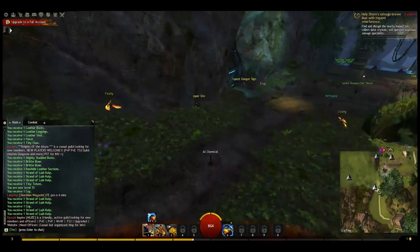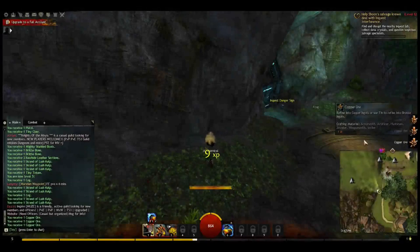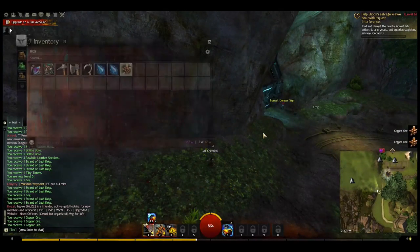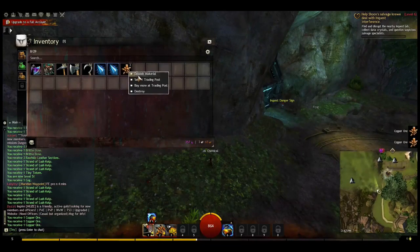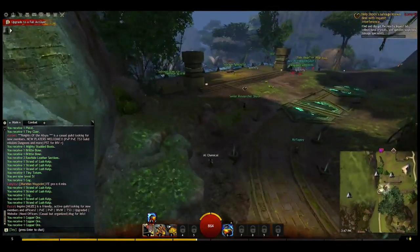There's some copper ore — let's go ahead and mine that. The icon changes and the F key allows you to mine; we're getting copper ore out of it. Usually you get three swings and you'll get one of each. Sometimes you'll get a rare item in addition — it's basically free money. Yeah, you have to buy the tools, but it's pretty much free money.